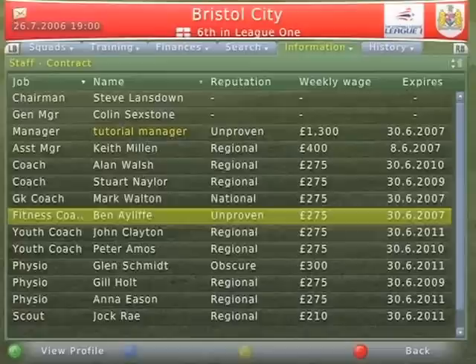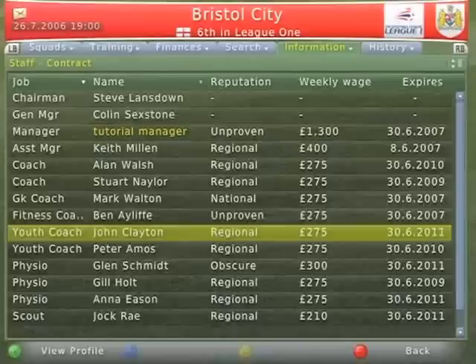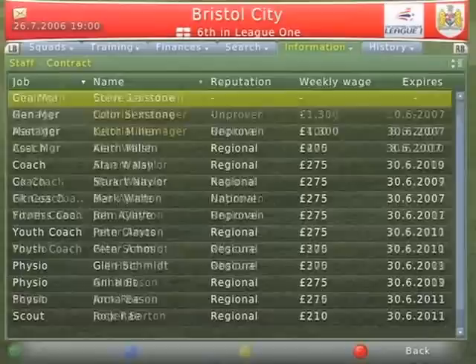By pressing up and down on the directional pad, you can view their contract status as well as their mental and coaching attributes. You'll get a warning from your assistant when contracts are near an end, but keeping an eye on them will keep you one step ahead. Be advised though that the personnel above the manager's contracts and attributes cannot be viewed.